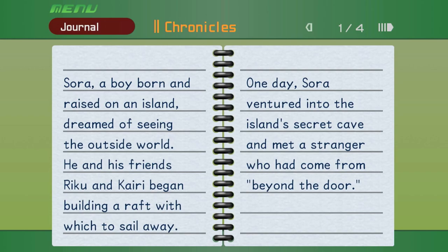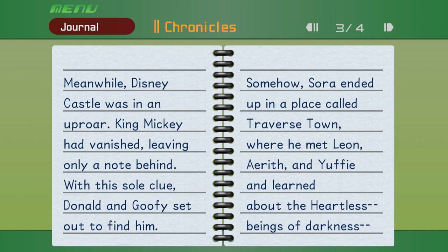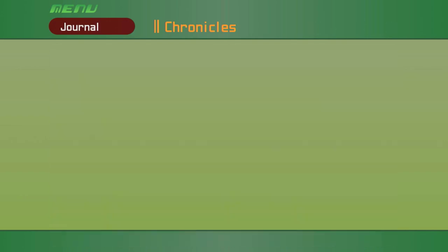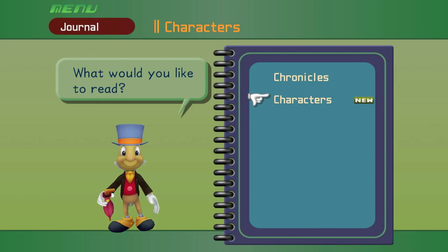Sora — a boy born and raised on an island, dreamed of seeing the outside world. He and his friends Riku and Kairi began building a raft. One day, Sora ventured into the island's secret cave and met a stranger from beyond the door. That night, disaster struck: Riku and Kairi disappeared and Sora was left with a mysterious weapon — the Keyblade. Meanwhile, Disney Castle was in an uproar; King Mickey had vanished leaving only a note. Donald and Goofy set out to find him. Somehow Sora ended up in Traverse Town, where he met Leon, Aerith, and Yuffie, and joined forces with Donald and Goofy. Sora's story will fill up with plots of each individual world.